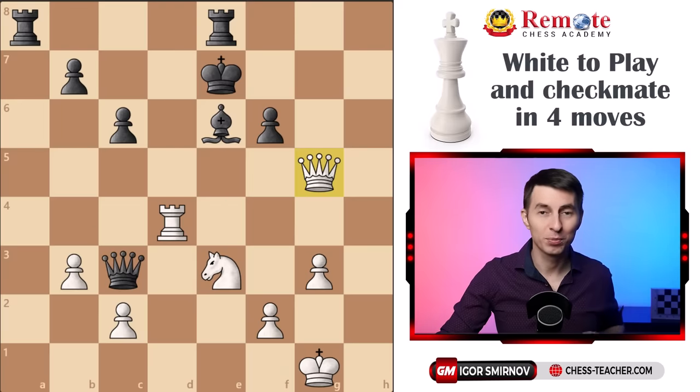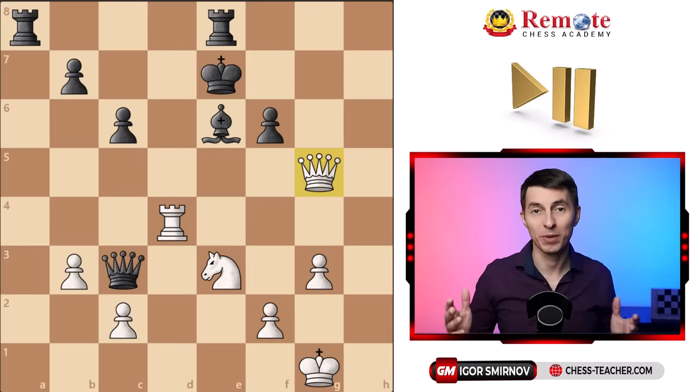It is the first position. It is white to play and checkmate in four moves. If you will, you may pause the video for a little bit and try to figure it out on your own, and after that we're going to discuss it together.